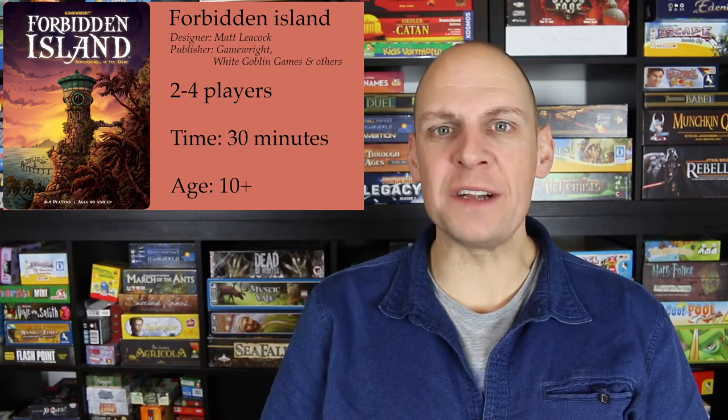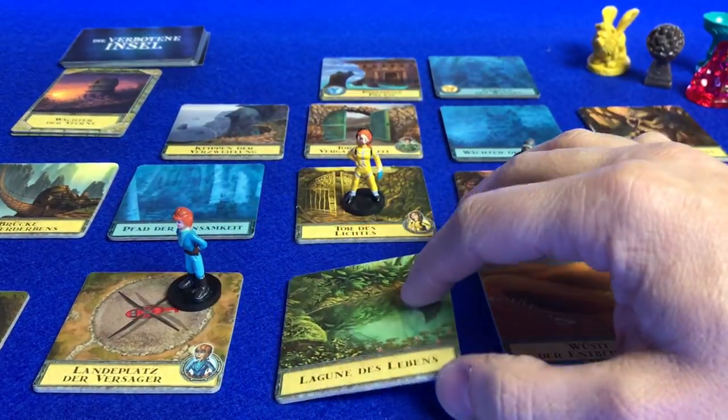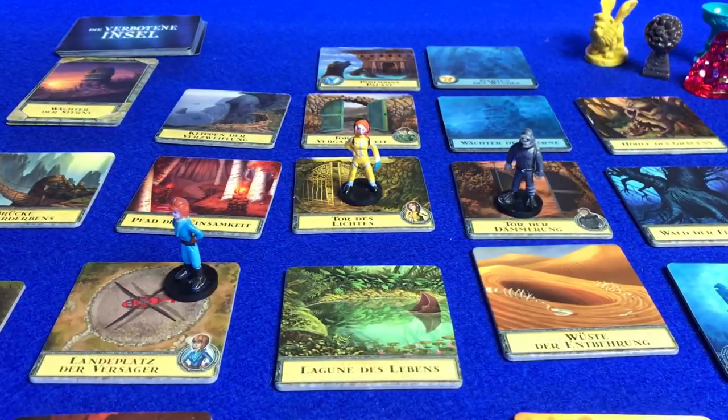In Forbidden Island, players find themselves on an island that is already partially flooded. They need collectively to pick up four treasures before they can fly home to safety. On each turn, players can use their three action points to move, unflood a territory, or hand over a treasure card to another player on the same tile. Once they have collected four of the same treasure cards, they can move to the right area and pick up that treasure.